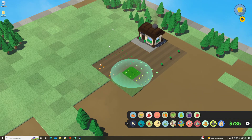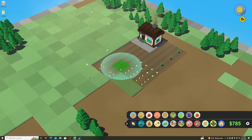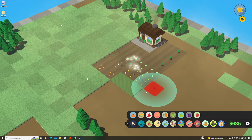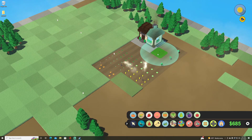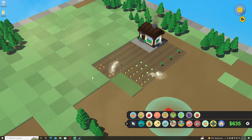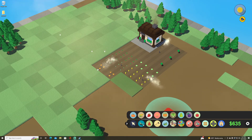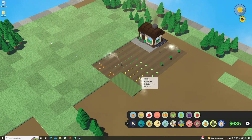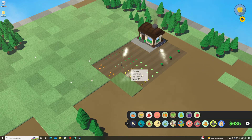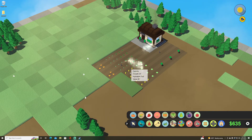We want to make sure everything gets hydrated, so we're going to place sprinklers. No sense in overlapping — place one there, place one here to make sure the trees get watered. We plowed the land, placed the house, and planted all the crops. You can click the arrow and hover to see growth-wise how well the plant is doing. You have a hydration level — obviously should be at 100 from the sprinkler — and the value will slowly go up as it grows.